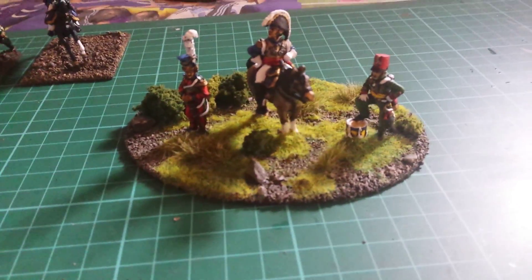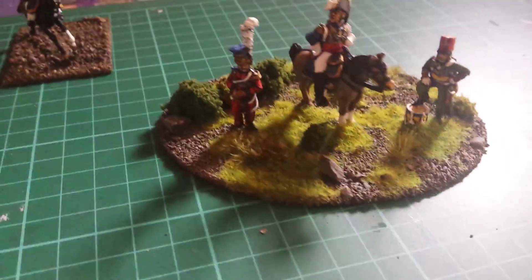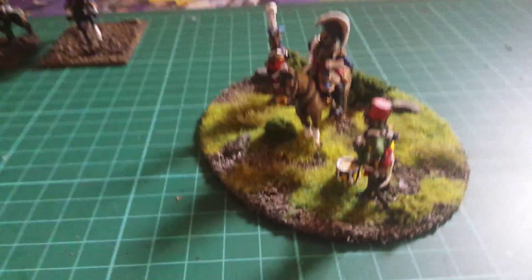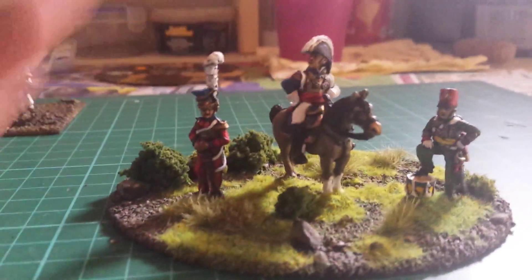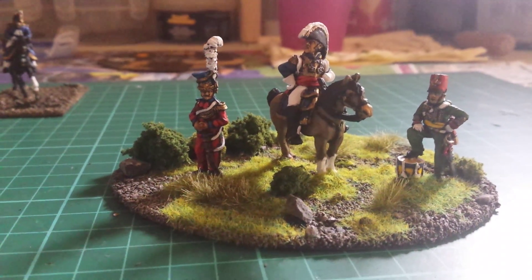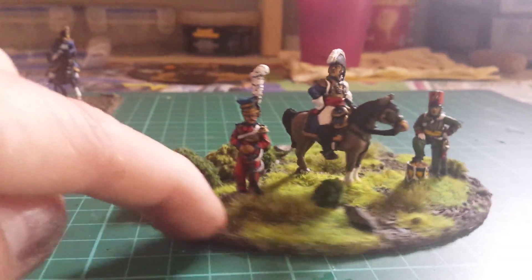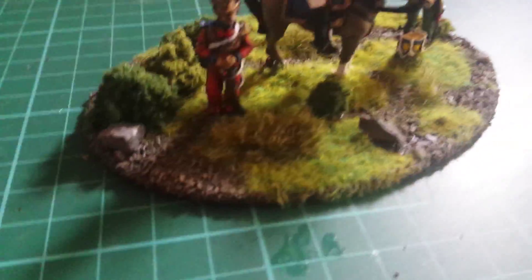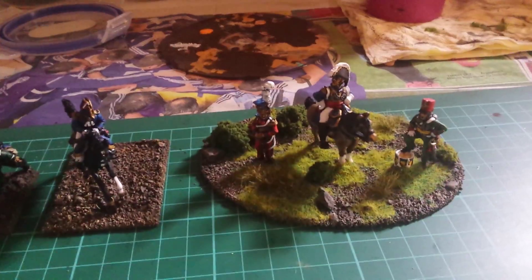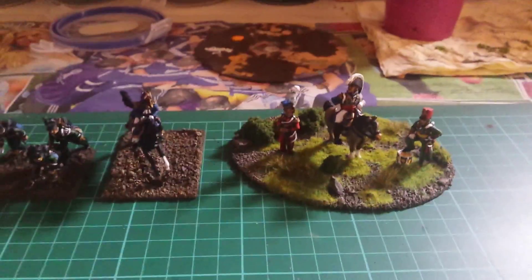Step four: apply static grass, clump foliage, tufts, rocks, and other stuff — as much or as little as you like. If your battlefields are all green, just apply more static grass to cover the base. That's it — four easy steps. Hope that helps, thanks for watching, bye!